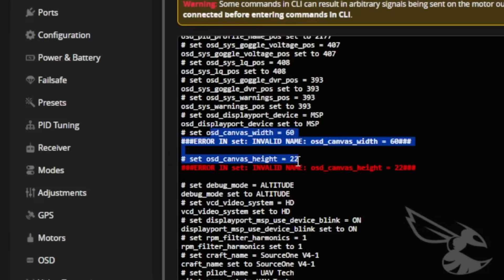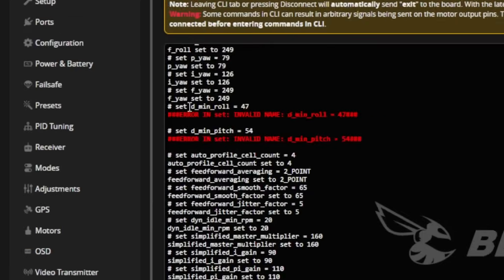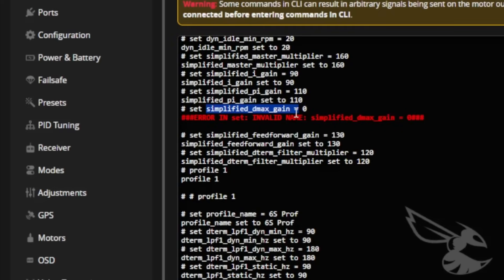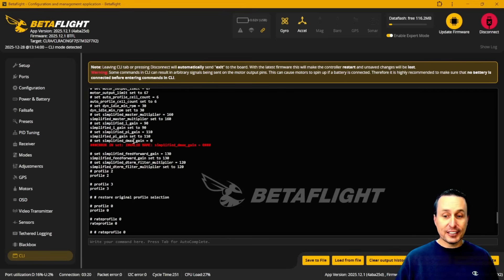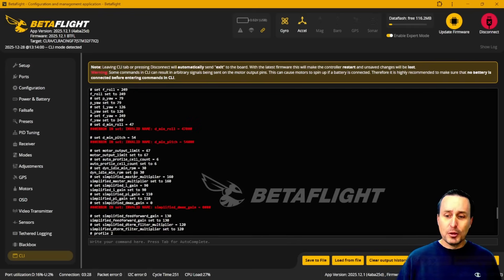Everybody is going to see these for any old version coming forward: the 'D min demon roll' and 'D min demon pitch' entries — they're going to be ignored and left at default. You'll also see 'simplified D max gain' being ignored and left at default. Those have to do with dynamic D gain, which we'll talk about in a second. If you have multiple PID profiles set up, you're going to see these warnings multiple times, one for each profile — that's the reason why.